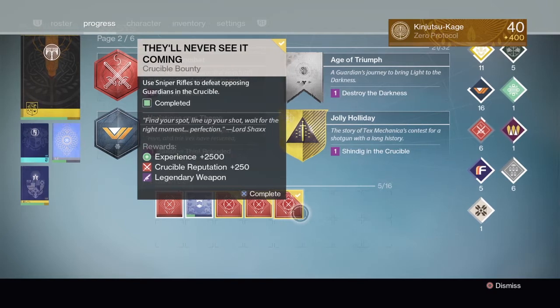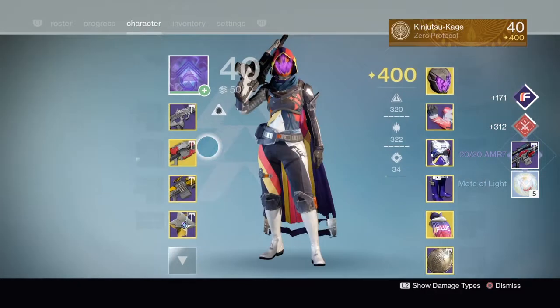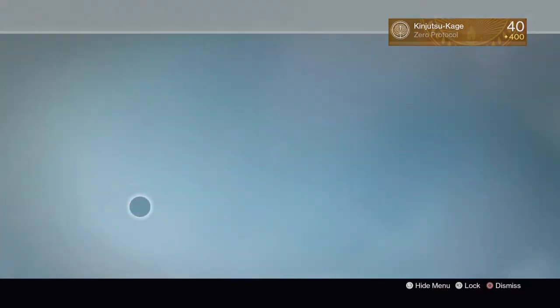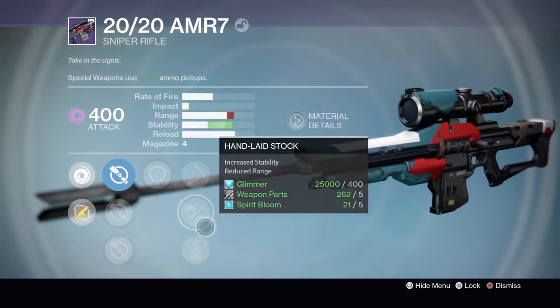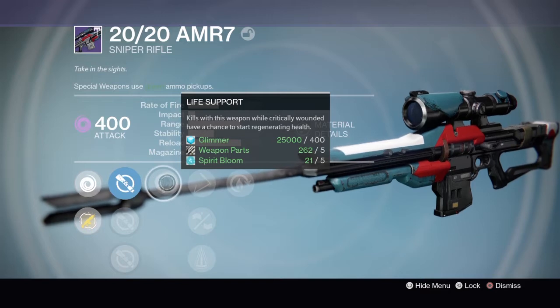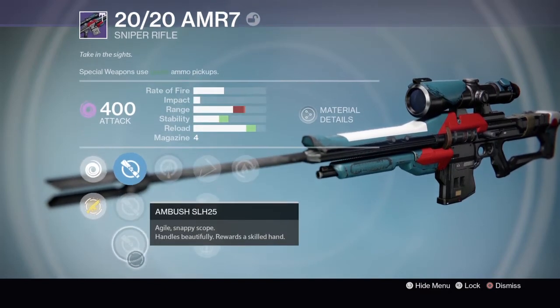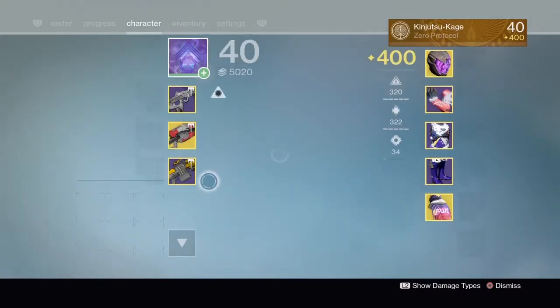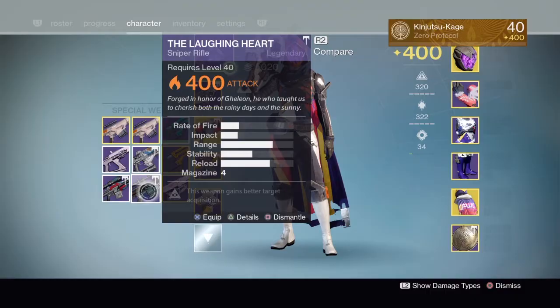Moving on, opening up the sniper rifle — the 20/20 AMR-7. Comes with Hot Swap, Hand Light Stock, Perfect Balance, Skip Rounds, Life Support, Eagle Eye, Short Gaze, and Ambush. I might hold on to this because of Shortgaze and Ambush. Getting rid of the Laughing Heart though — that is garbage.